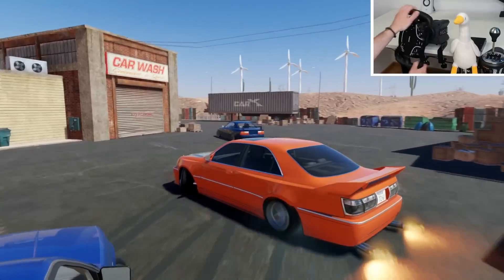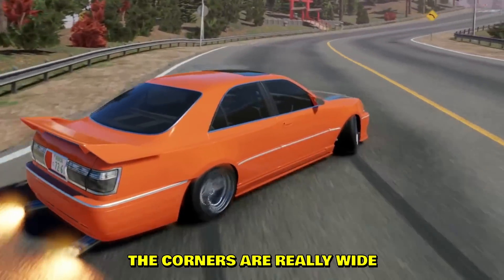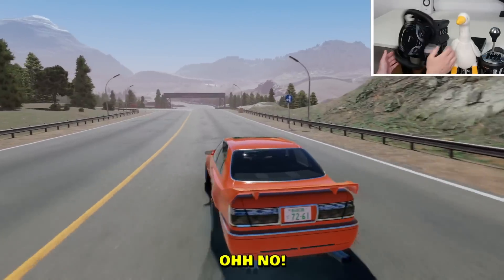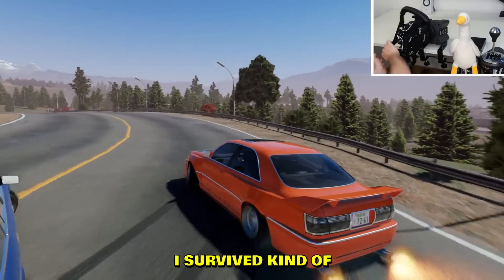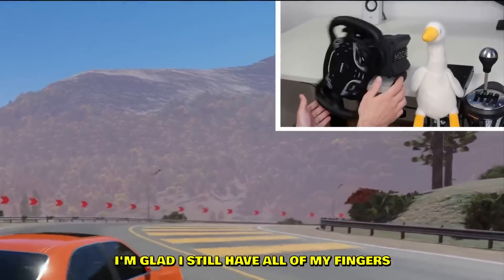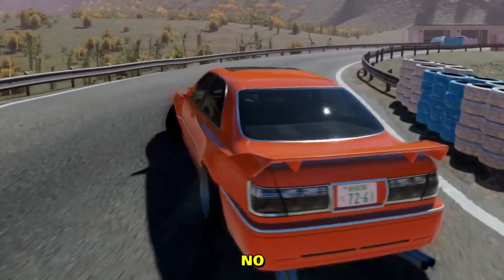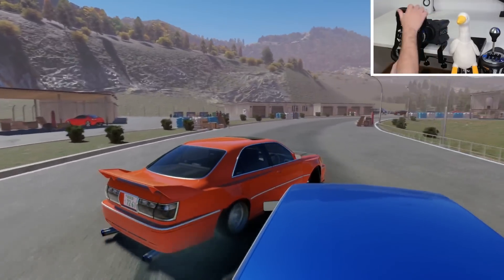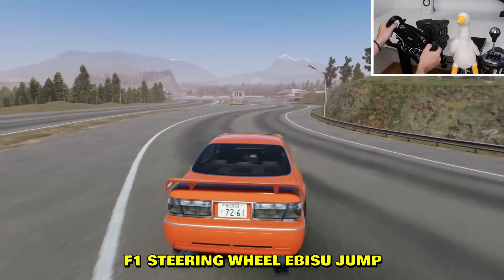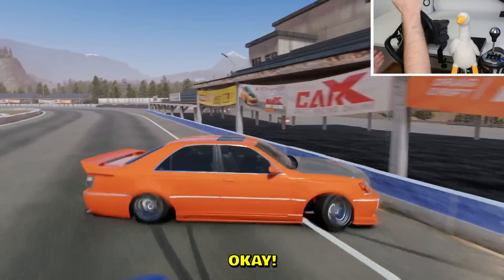Let's try to drift in East Toga — it should be easier because the corners are really wide on this map, so I should have a lot of time to react to the steering wheel. I survived — overall I'd say this is going pretty great. I'm glad I still have all my fingers. It's all about that throttle control. I did it, it was clean! Wait — a jump with the F1 wheel, I gotta try that.